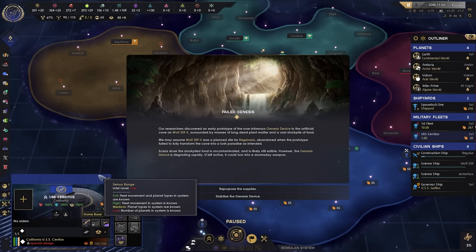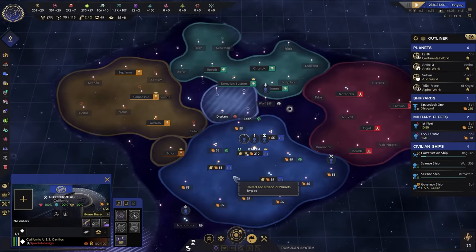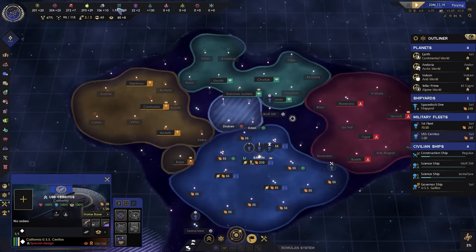We can get a Genesis device out of this anomaly. It doesn't really do much for us, but in general we always want to go for the Unity resource if we can. Unity will bring us forward in terms of our culture, our systems, and what we stand for. Resources are nice but always go for Unity or science from anomalies if you can — science you don't have that much of, so it's very helpful.